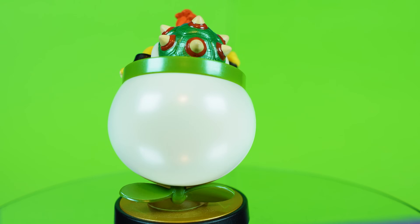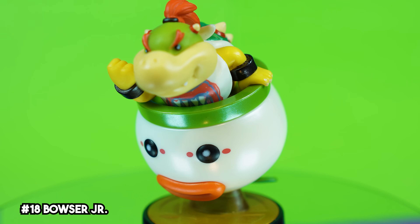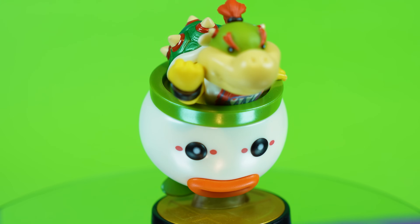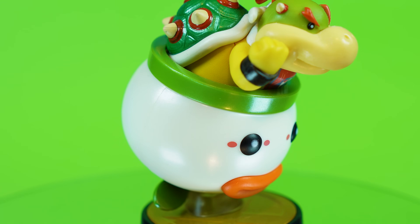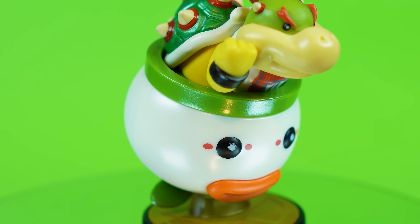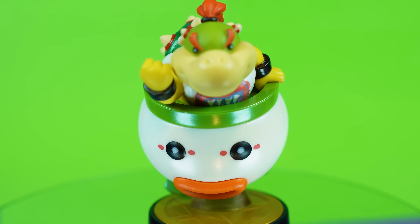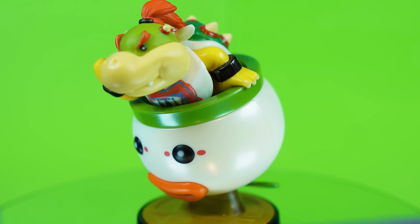Bowser Jr. was one of the amiibo I was truly most excited to get — I mean, there's not many ways that you can own the Koopa Clown Car physically. On top of that, he looks perfect. I love how they used a kind of pearlescent white for the clown car, and it does kind of steal the show considering that's where 90% of Jr.'s attacks come from. As for Bowser Jr. himself, his face is adorable and perfectly faithful to the character. From his bib to the ridges on his shell, Bowser Jr. rides as one of the very best in this set.